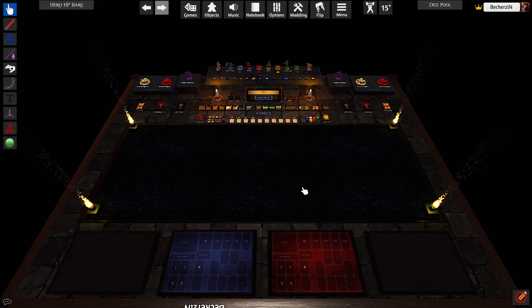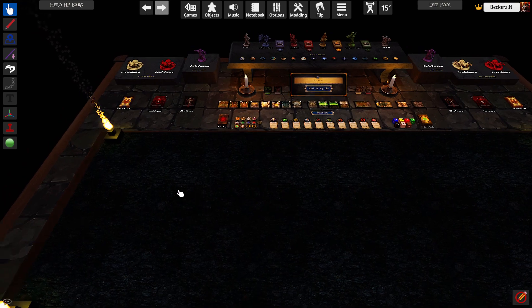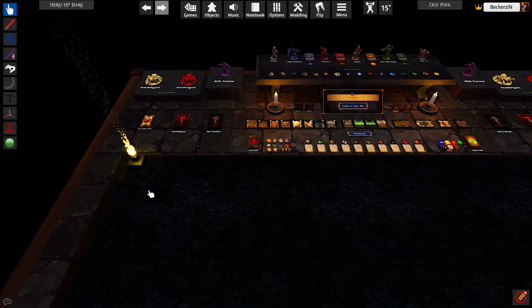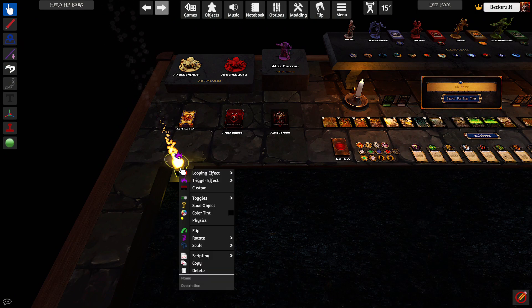As you can probably hear, there's a very loud sound of fire, which I think is awesome but it gets very annoying sometimes. So this is how to turn it off: go to the fire until you see the purple icon, right click, looping effect, hit one.